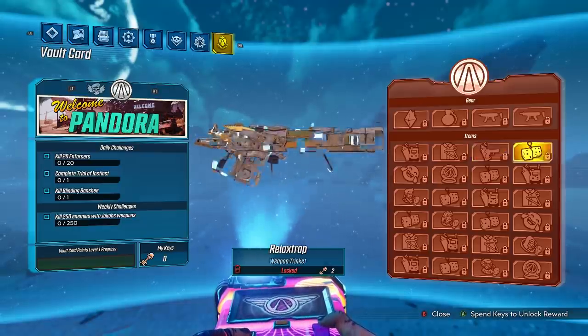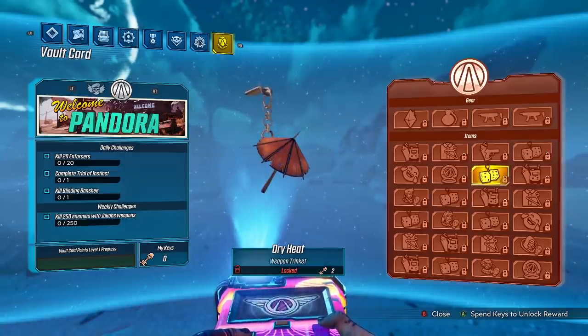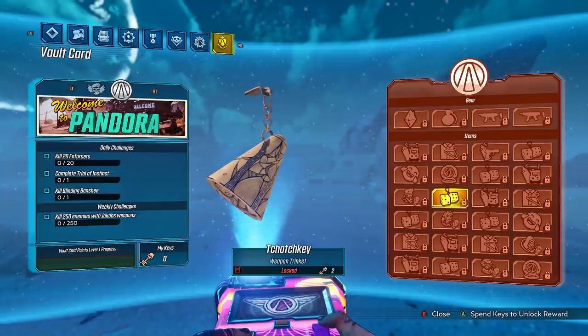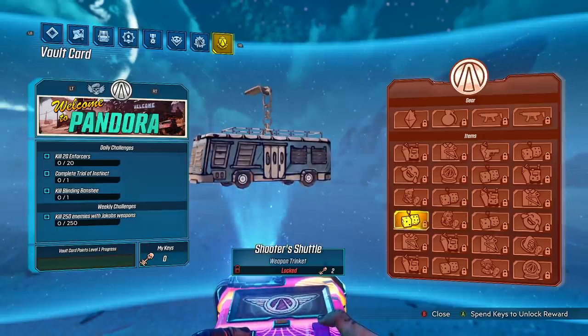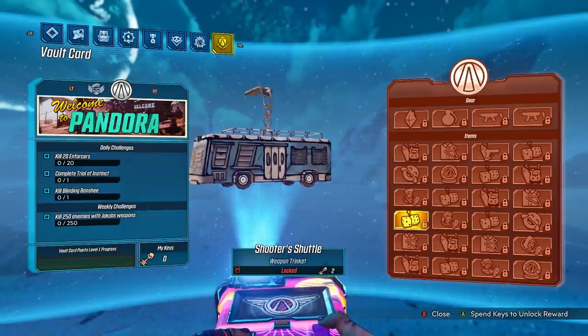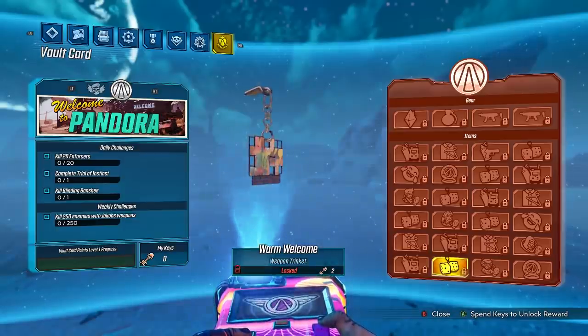For the weapon trinkets, we've got Relax Trap - kind of like a little claptrap, looks really clean. We've got Dry Heat, probably the most underwhelming one. We've got Toch Key - basically the Pandora Vault Key, looks very clean. We've got the Tiny Vault, probably the worst of all of them. We've got the Shooter Shuffle, which is literally just the Pandora bus from Borderlands 1 - looks really nice. And finally, we've got the Warm Welcome weapon trinket which is the Pandora sign. Really nice trinkets this time around.